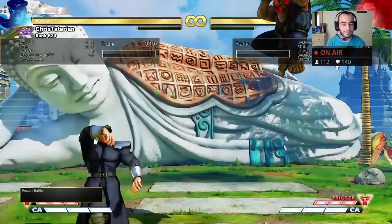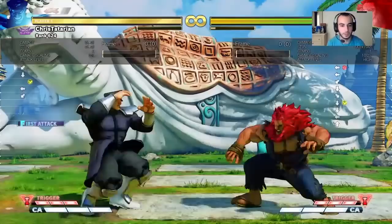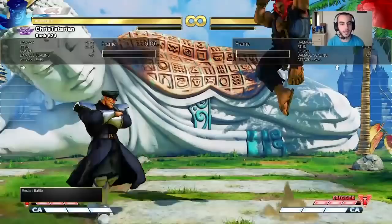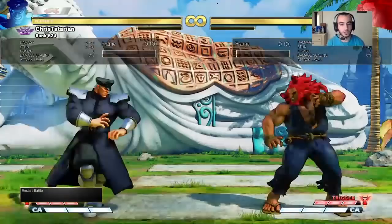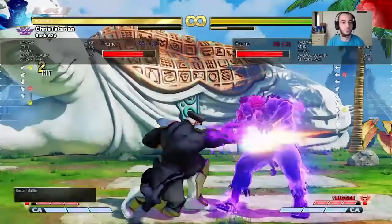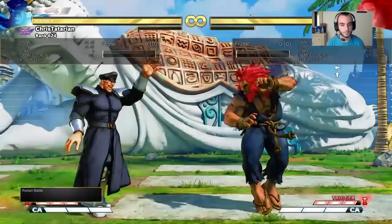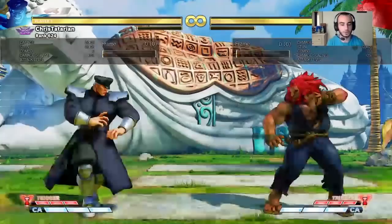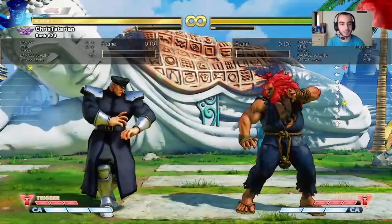You're getting damage on him and he's going to have to think twice about it. Look at what happens when you whiff punish defensively - you immediately check him and you can follow through with a dash, or you could try to start some offense because you just made his mind shift from an offensive mindset to a defensive one very quickly. A regular whiff punish on a normal is good to try to reset neutral and make him think twice about pressing that button against you again.